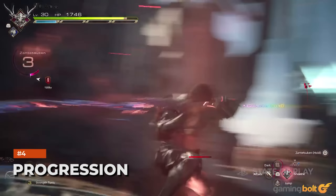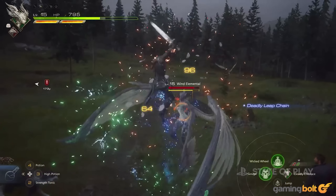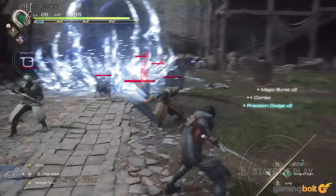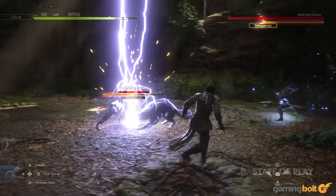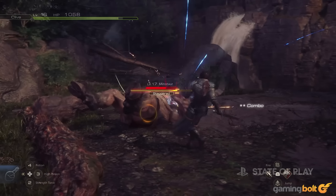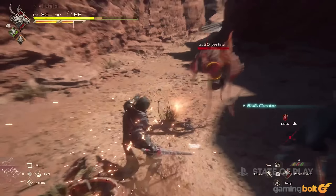Final Fantasy 16 might be taking the full action route with its combat, but it is still an RPG, which means it'll also be placing plenty of emphasis on its progression mechanics, which, on top of encompassing Clive's stats and the gear he has equipped, will also be tied to the abilities he'll be able to use in combat. Different abilities will have different characteristics depending on which Akon you get them from, and each will have their own tree of upgrades. Using ability points, which will be gained by killing enemies, players will be able to both unlock new abilities and upgrade those that have already been unlocked.